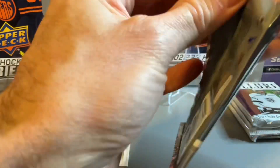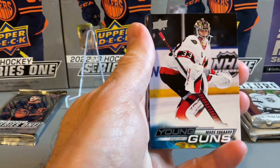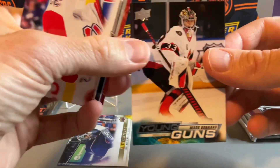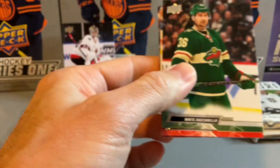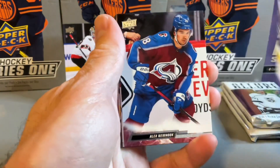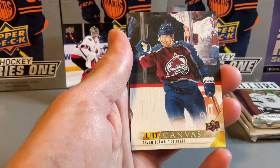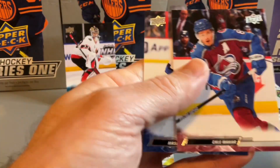Pack number two — Chris Kreider there, and we do have a Young Guns card of Matt Savoyard, Ottawa Senators goalie prospect. A decent Young Guns in the second pack. On to pack number three to finish strong with Series 1. Alex Newhook — I think we have a UD Canvas of Devon Taves. I thought we had a French variation but I guess it was just a UD Canvas. So two canvas cards and one Young Guns card for Series 1.